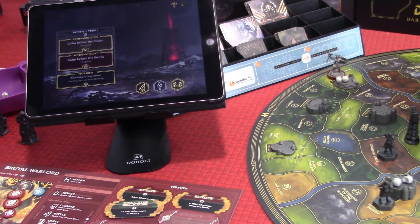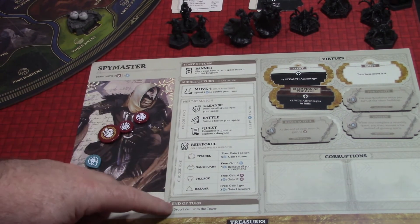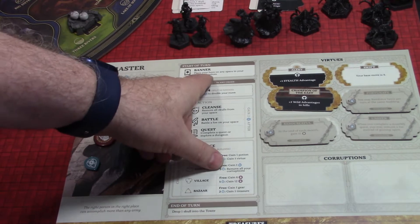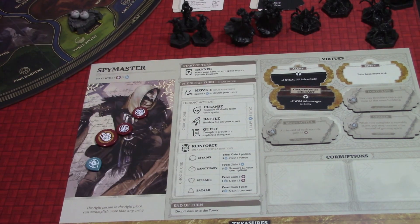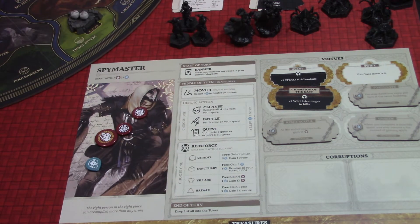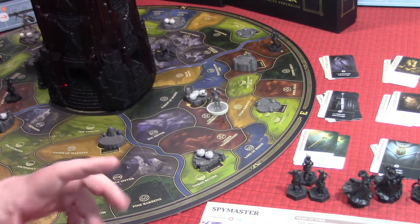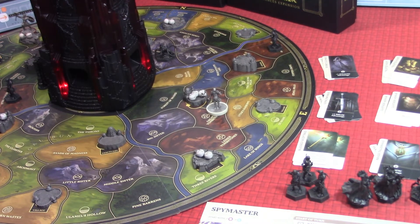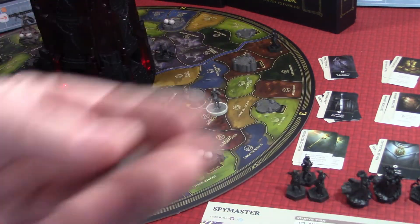There was no event associated with that turn, so now we move on to the Spymaster's turn. Let's take a look at him. The normal abilities for characters are almost always the same. His banner ability is to place his hero in any space in his current kingdom — very valuable. We're going to pop right over to the Sanctuary with that. He has a move of four, which is actually better than the Brutal Warlord's. Where they really diversify is in their virtues, which cost five spirit to unlock at the Citadel.